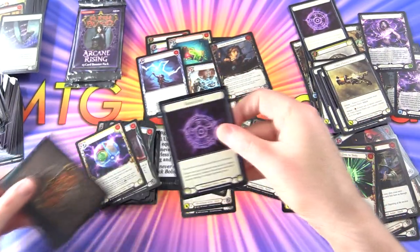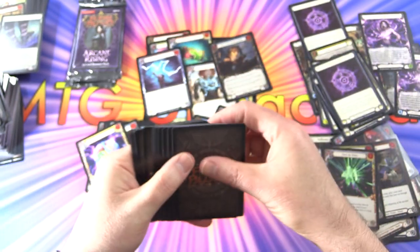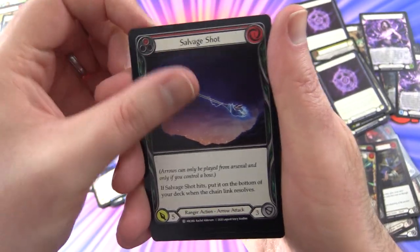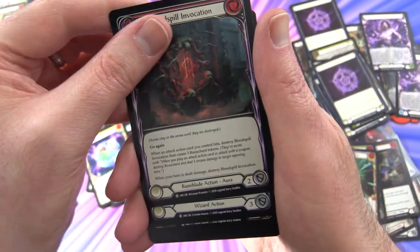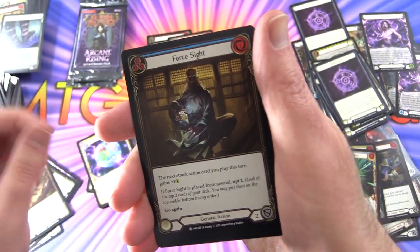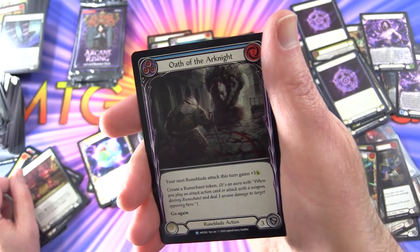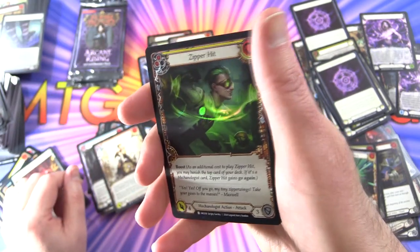Token: Rune Chart and Nebula Blade. Next pack: Sikkim Shot, Overloop, Salvage Shot, Amplify the Arknight, Index, Blood Spill Invocation, Reverberate, Barkelly Breakline, Ravenous Rabble, Foresight, Whisper of the Oracle, Mage Master Boots — another new one we haven't seen yet. Oath of the Arknight for the rare, Pedal to the Metal. And a foil Zipper Hit.